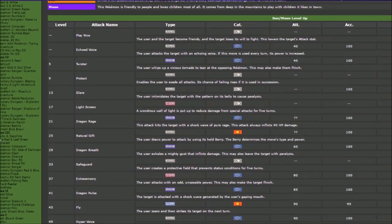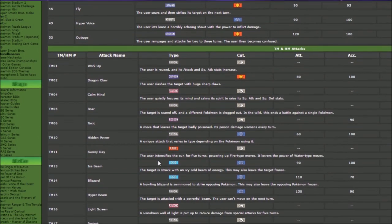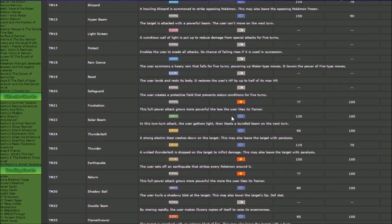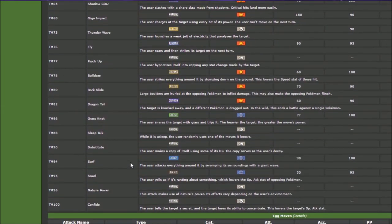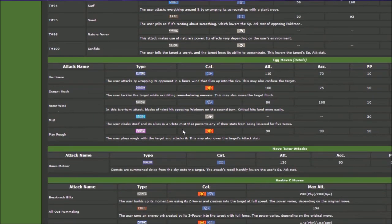Drampa's moveset initially doesn't look all that impressive. We get Dragon Pulse and Hyper Voice, but when it comes to TMs we get insane elemental coverage — Ice, Fire, and Electric. We can throw down Flamethrower or Fire Blast, Ice Beam for extra coverage, and all kinds of other fun stuff: Focus Blast, Energy Ball, pretty much whatever you want to run. We even get Surf and Snarl. So our coverage is going to be absolutely nuts on Drampa.